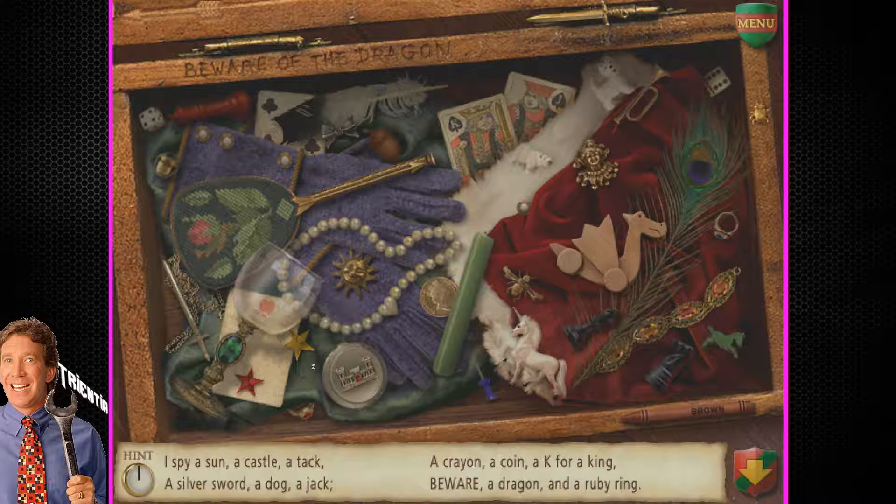What's in here? Here's how to play I Spy. Listen to the riddle that's written at the bottom of the screen — it tells you what things to look for in this picture. Click the things when you find them. Here's your riddle. I spy a sun — yeah, so do I. Sun.